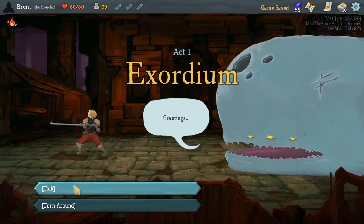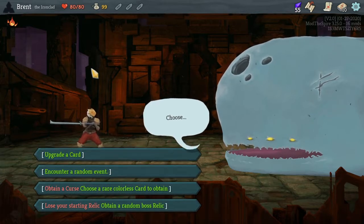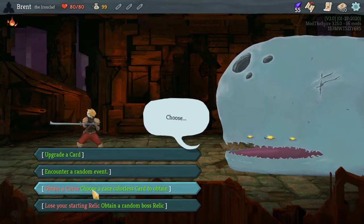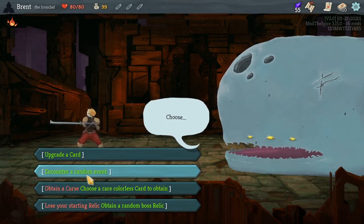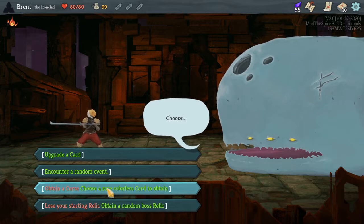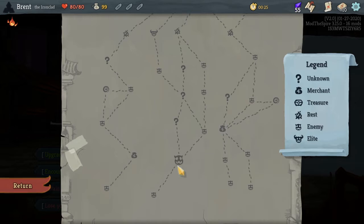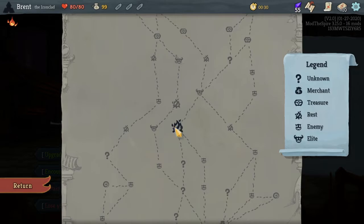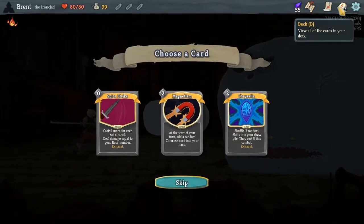Those are the noticeable changes. Going to look around — I don't think it works exactly, I think you have to do a run first, not 100% sure. We'll go like this: rare colorless card, choose one. Could be good — random event, upgrade card, obtain a curse though. Where's our first shop? Oh, there's an early shop right here, so the path will go this way: elite, campfire, there's a shop there.